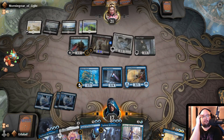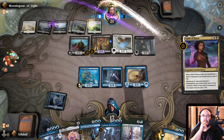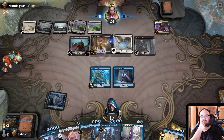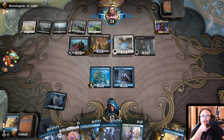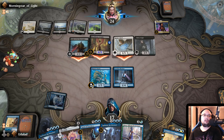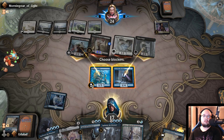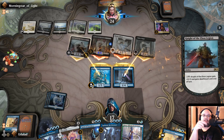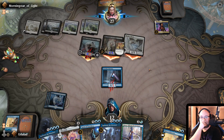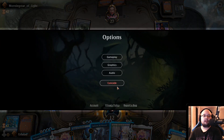This feels okay though. We need to be a little bit more defensive, but we need more land. We need one more land, at least, to get the Nyx Lotus out. Goddammit. We need a way to handle that 4-5 because that is literally the death of us. That's kind of what I was expecting. We are — let's be honest — this is a lost game. Let's concede this.